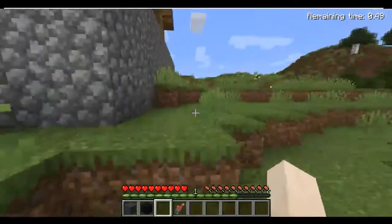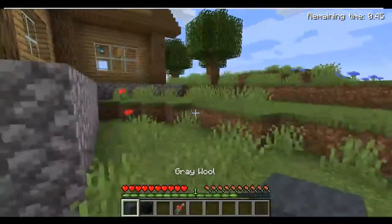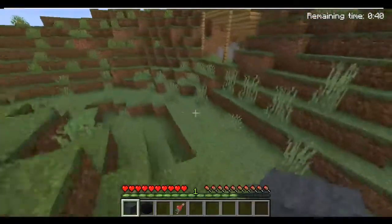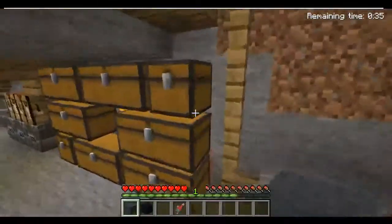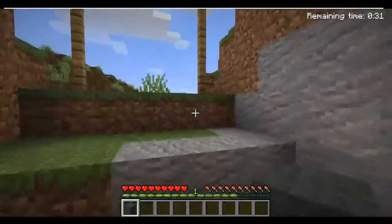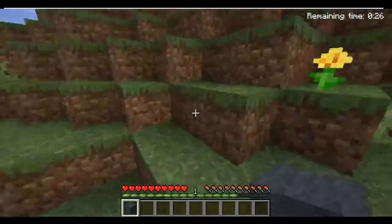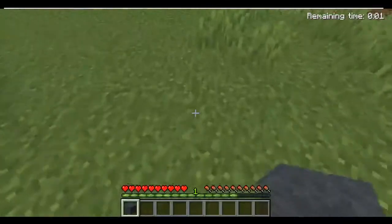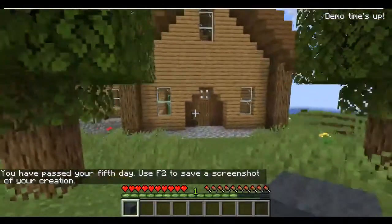As you can see, the timer is now below a minute. So if you have collected any extra stuff, you can go to wherever you can store stuff — with chests, barrels, shulker boxes, or whatever — and just place your items in. I want to quickly test something so I'm keeping this piece of gray wool in my inventory. 5, 4, 3, 2, 1 — and now demo time is up. You have passed your fifth day.